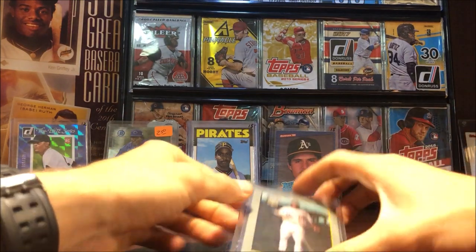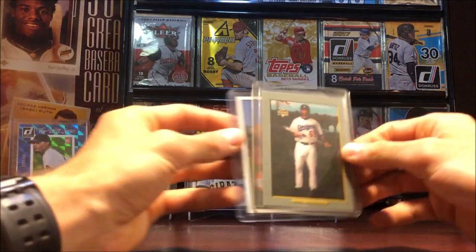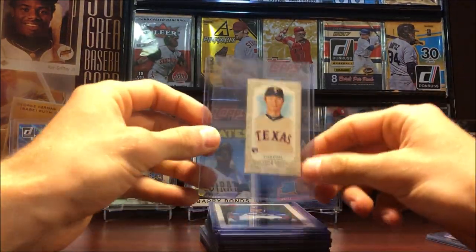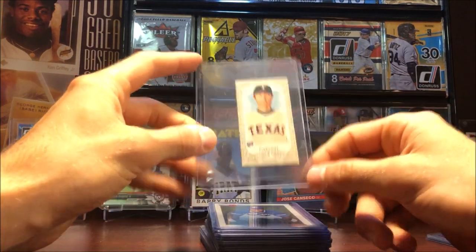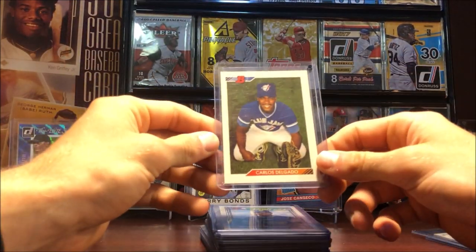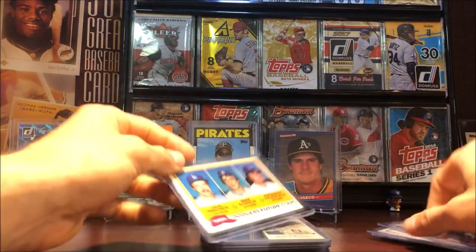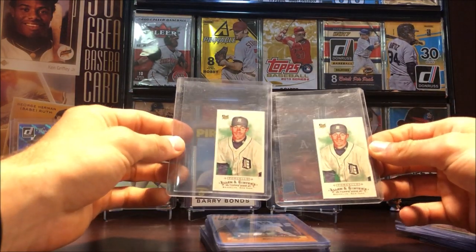Here's a Matt Kemp rookie and another Matt Kemp rookie from Topps. I have another stack after this but I'll try and hurry things up. Curt Schilling rookies from 89 Donruss, Yu Darvish Allen & Ginter mini parallel with the tan border. Carlos Delgado rookie from 92 Bowman. A few more Manny Ramirez rookies, 92 Topps, Craig Biggio rookie once again, another Valenzuela rookie.